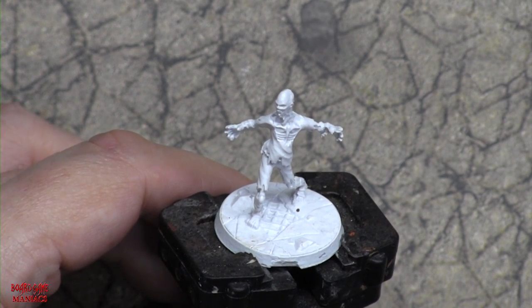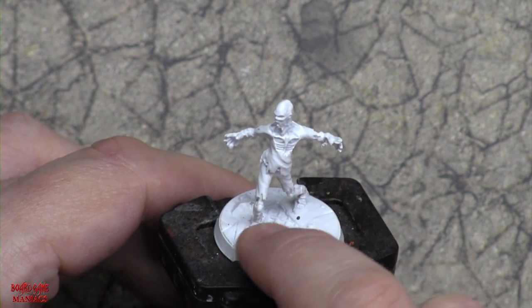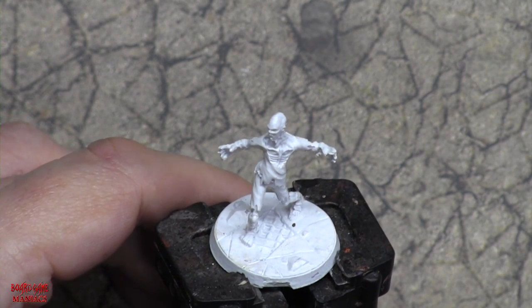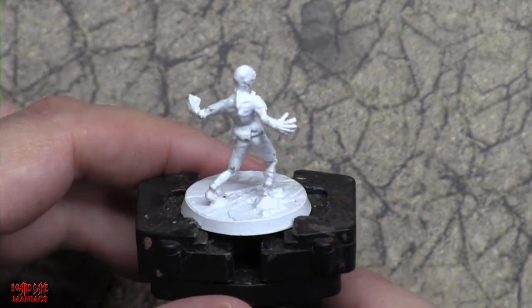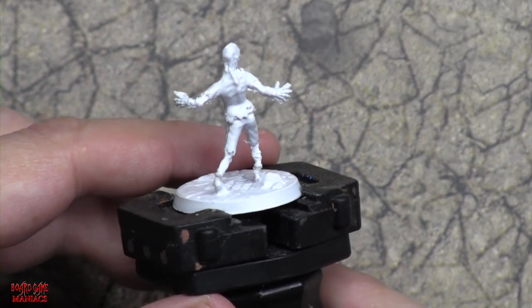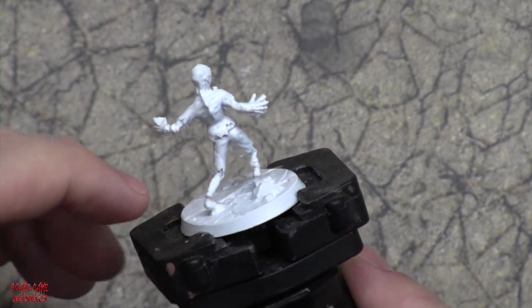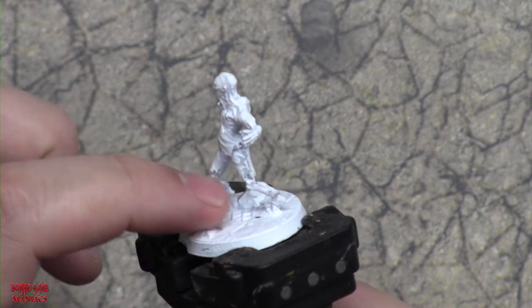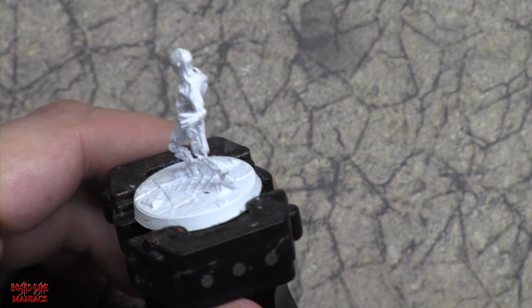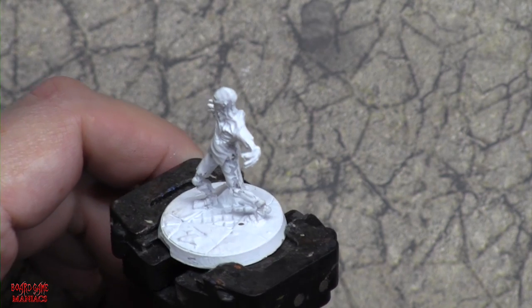The miniatures are already assembled — very easy to assemble. All you had to do was put a little bit of super glue on the feet because there are holes, and the feet have pins that go in. Then I primed it in white — the only reason I chose white is because that's the only primer I had on hand at the time.